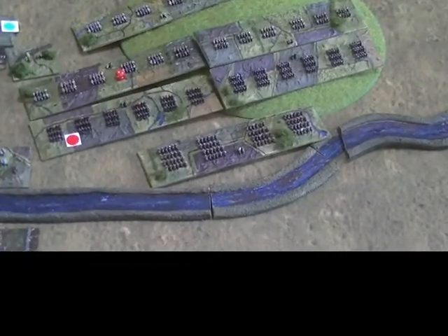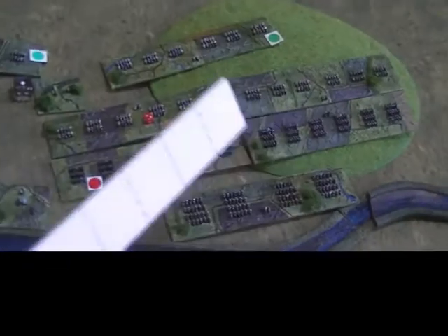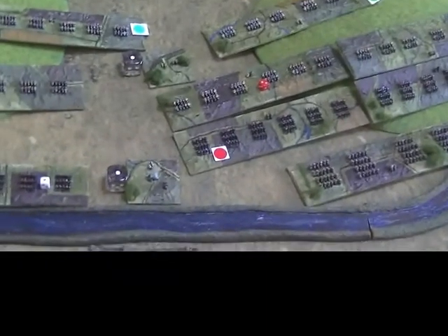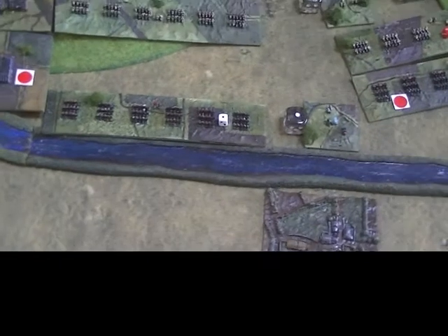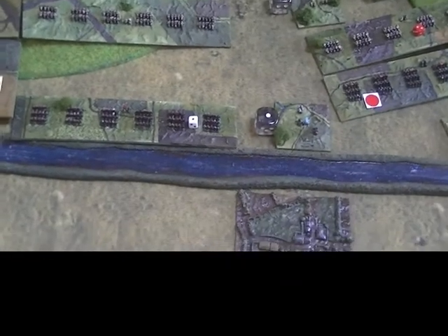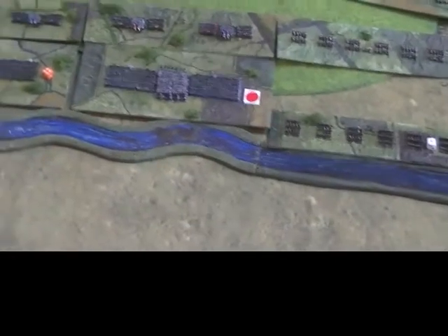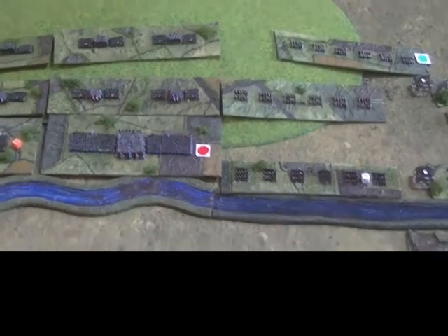On the extreme right, the two cuirassier regiments moved into contact with their opponents, but that did require the commander to use his command dice for a reroll to get one to go in. This unit also failed to move in and, because there was no command roll, it stayed out of contact. But two infantry units successfully moved in, so we have quite a bit of combat now and we'll move on to that phase.